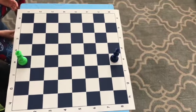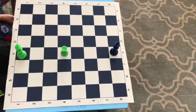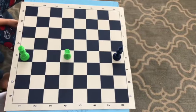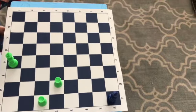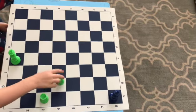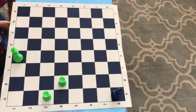And if the king is in danger like that, he has to move. If he's in danger and he can't get out of danger, it is called checkmate. And that is how you win.